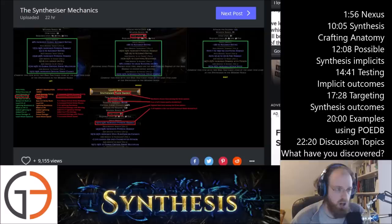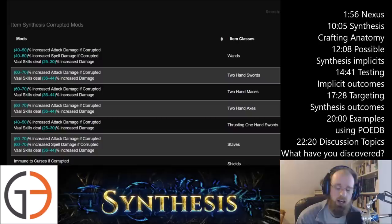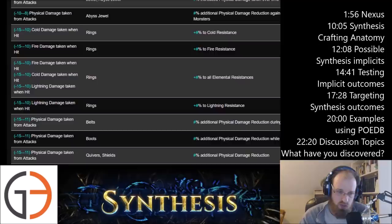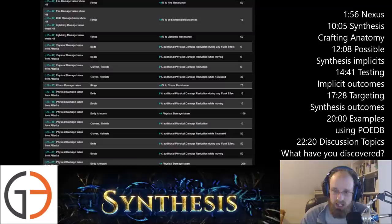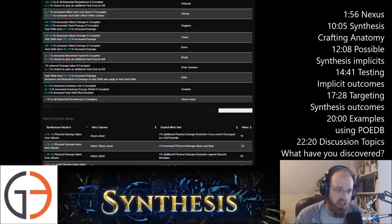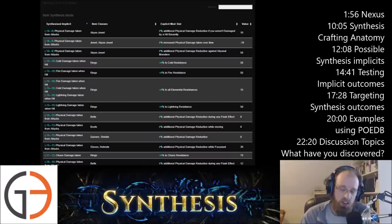This is the website POEDB — link down below in the video description. This shows all the various links and possible implicits that can come out of synthesized items. This is all data-mined — wonderful information. You can see on the right-hand side there is a weight value; in the middle, a particular type of explicit mod stat; and on the left-hand side, the synthesized implicit. If you're looking for a particular outcome, you want to look on the left-hand side for the synthesized implicit that interacts with the explicit mod stat from the fractured item going into the synthesizer.